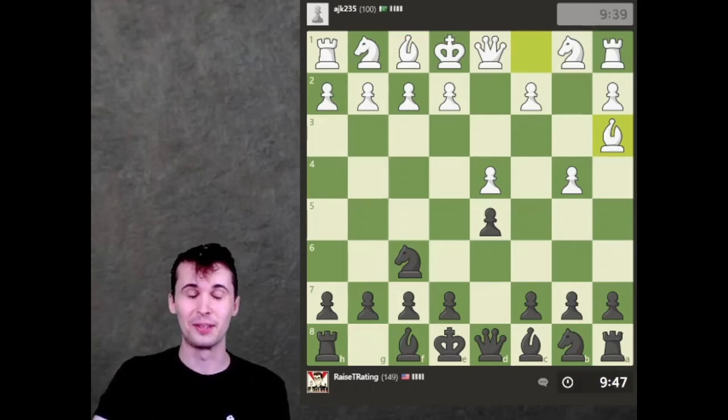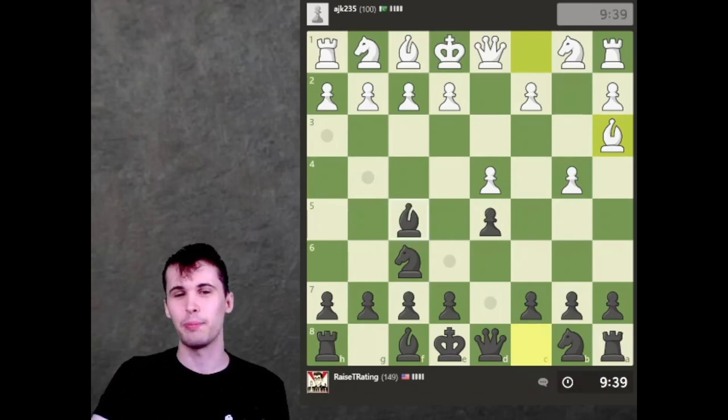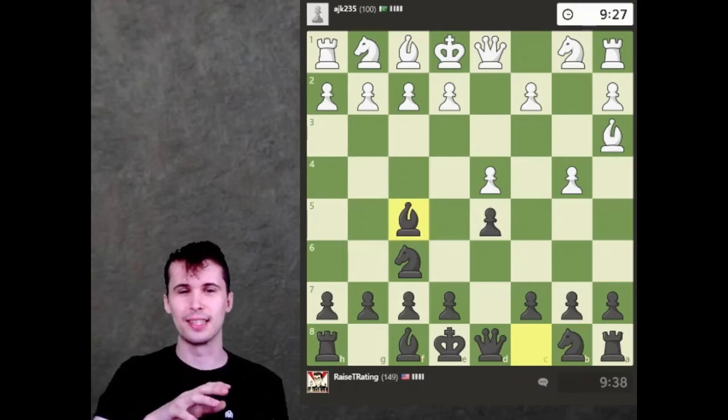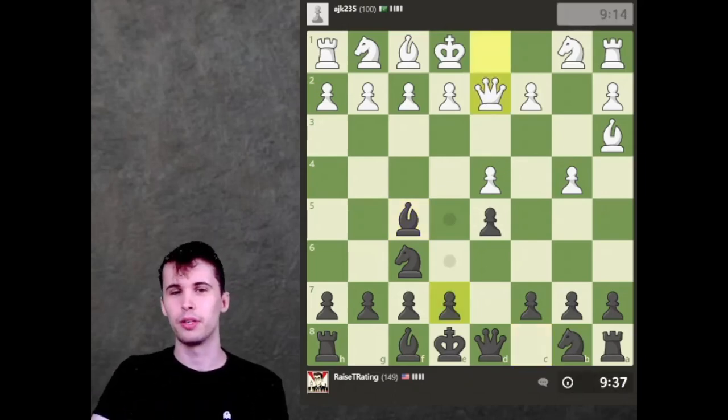Bringing the bishop out to a3 looks a little silly because the bishop's just blocked on a3. So let's get the bishop out, and we're going to push the pawn up to e6 next, potentially, to try and take advantage of that bishop being on a3. I want to develop my pieces harmoniously. We'll see what our opponent does.